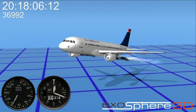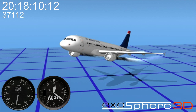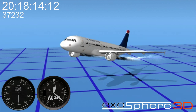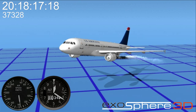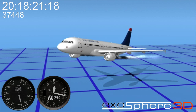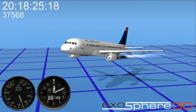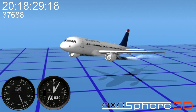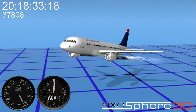Eagle 5, 47-18, turn left heading 2-1-0. 2-1-0, 47-18. I think he said he was going in the Hudson. Cactus 1549, you saw him? Cactus 1549, if you can, you've got runway 2-9 available at Newark, off your 2 o'clock and 7 miles. Eagle 5, 47-18, climb 1-2-thousand. Eagle 5, 2,000. Eagle 5, 4,000.